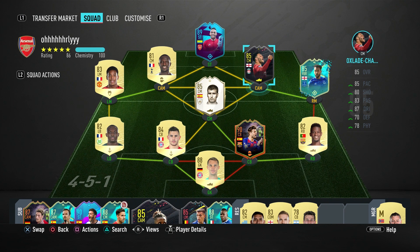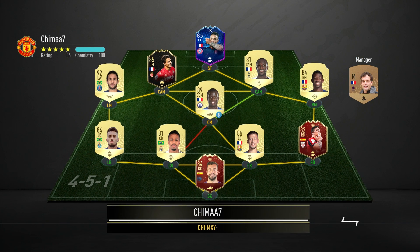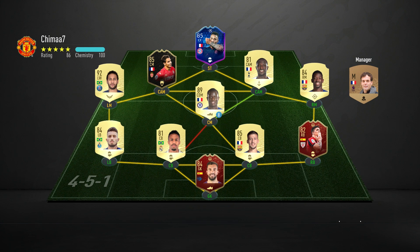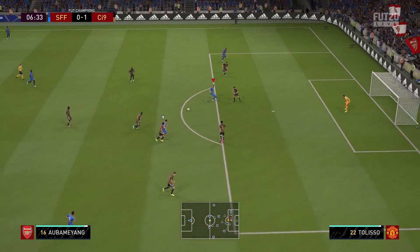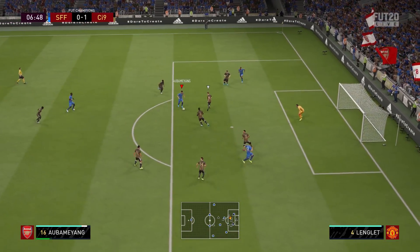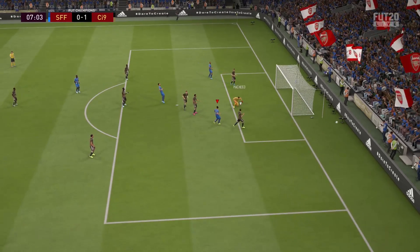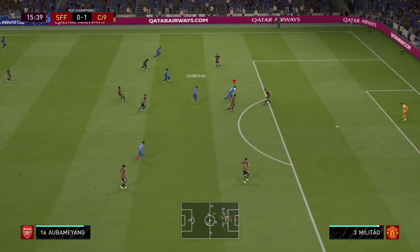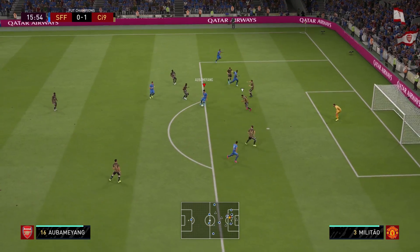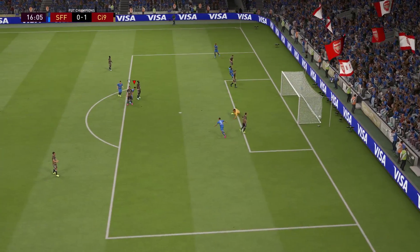For Ox's debut we come up against a pretty nice side featuring Neymar and a Team of the Group Stage De Bruyne. Chamberlain wins the ball nicely and gets it to Aubameyang – not the best pass but it puts him in an attacking position, though maybe he should have done better with the shot chance. Chamberlain and Aubameyang then link up and Aubameyang tucks it into the back of the net.